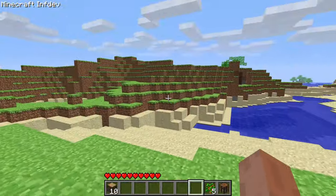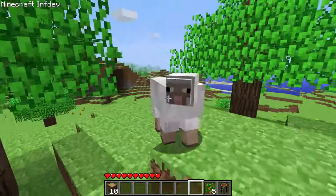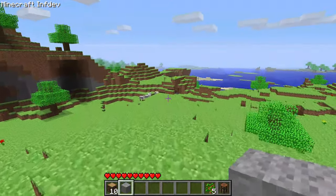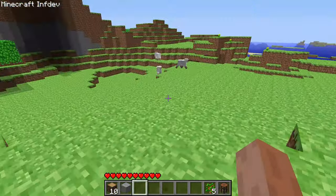I dropped down a couple of saplings and made my way over to a few more trees. I wanted to find a suitable spot for my home and stumbled onto this hill, which happened to have a sheep on it. I smacked the sheep, because that's how you get wool in these days, and then I saw another load of them, whose wool I would use to craft myself a bed.